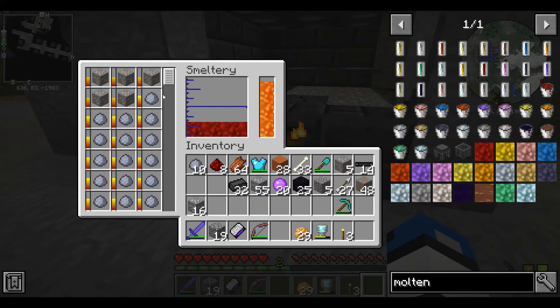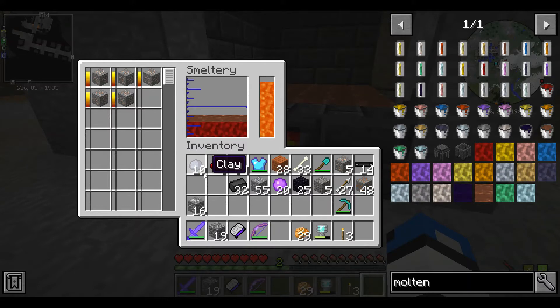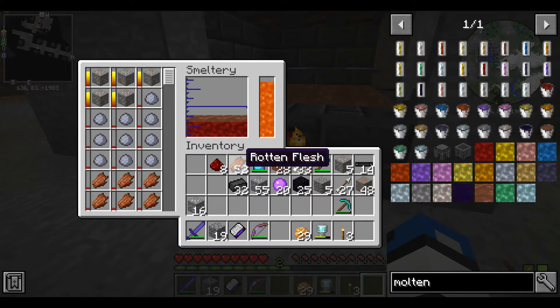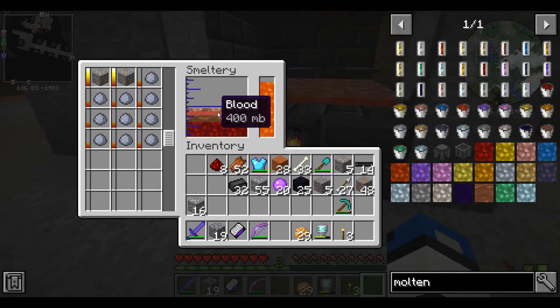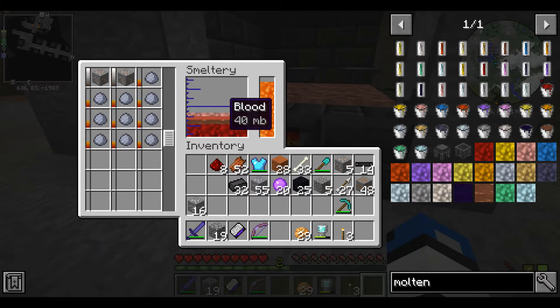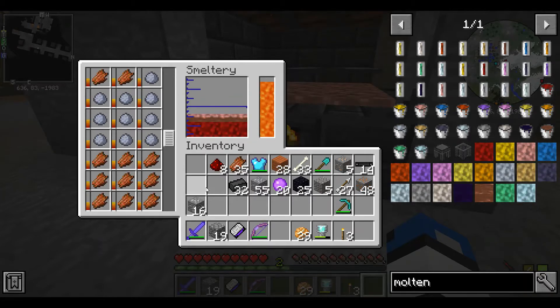I made these with seared glass because I thought it would look cooler, and this thing is nearly done. Clay is done — now you need blood, and that's what you can use rotting flesh for: blood.